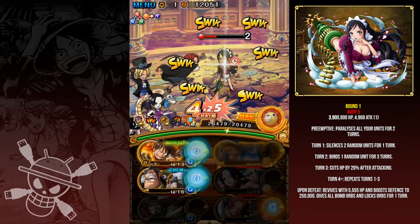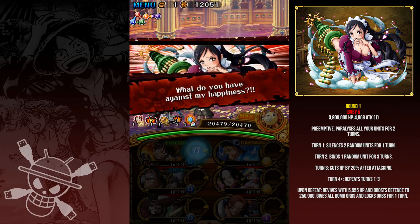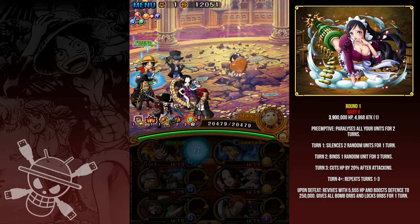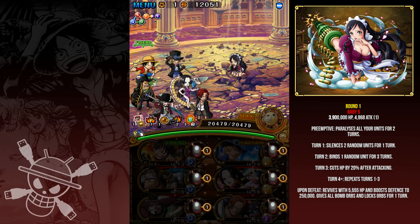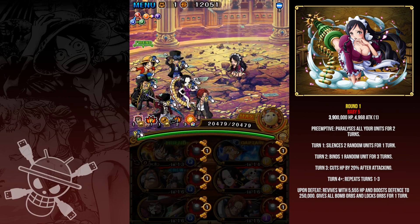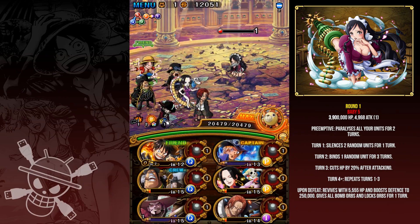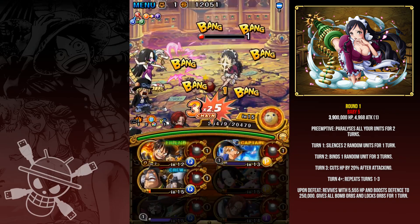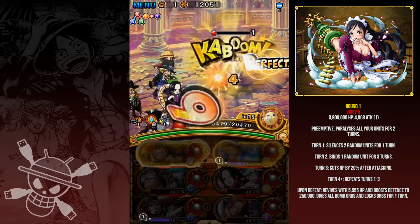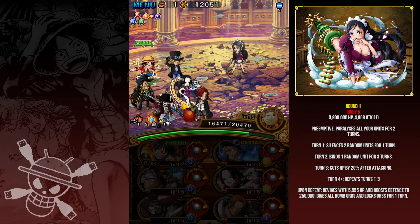On turn 1 she will silence 2 random units for 1 turn, turn 2 binds 1 random unit for 3 turns, and then turn 3 cuts your HP by 20% after attacking, then repeats. Upon defeat she will revive with 5,555 HP, which is obviously very low, but then has a 250,000 defense buff — so if you don't bring a defense reducer you're probably not going to kill her. Thankfully you can just wait out the 2 turns of defense buff since she doesn't do anything below 20% and still only hits for about 5,000 damage.